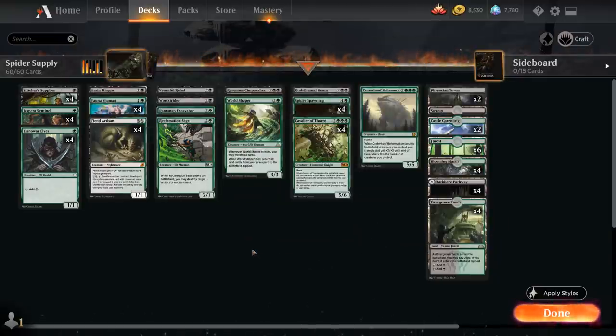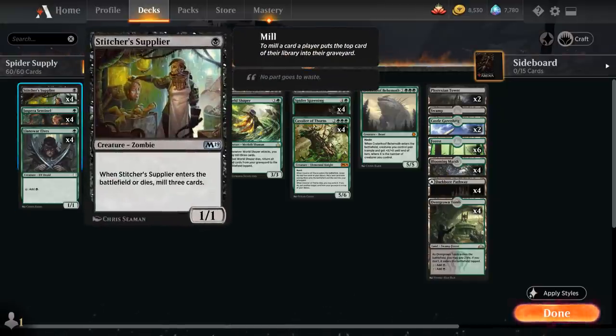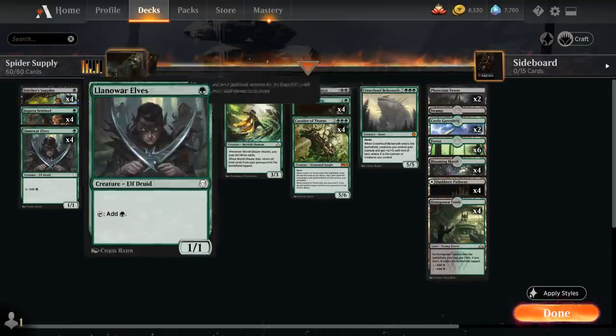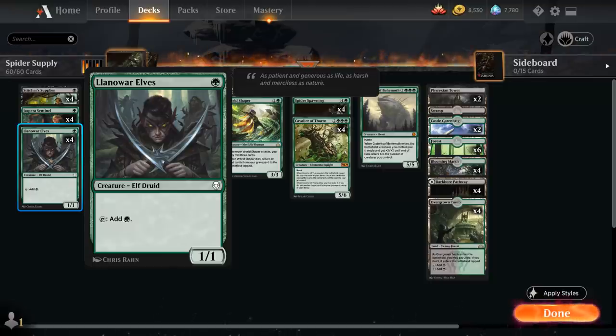So that's our basic game plan. At 1 mana besides the full set of Stitcher Supplier, we also have mana elves — the full set of Jaspera Sentinel, which taps alongside another untapped creature to add one mana of any color — and of course Llanowar Elves, a staple in any green ramp deck.